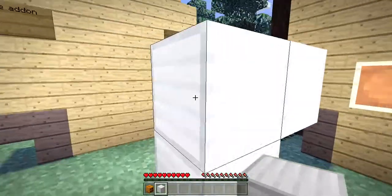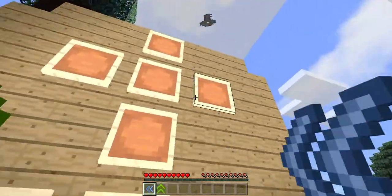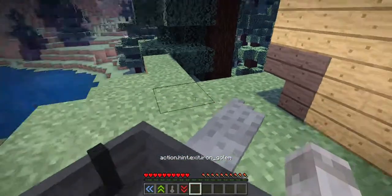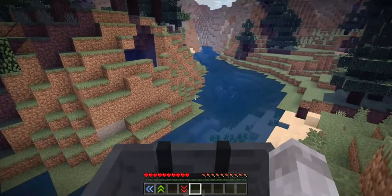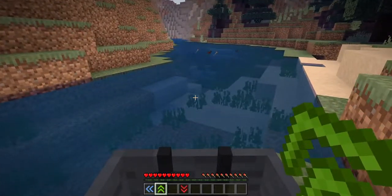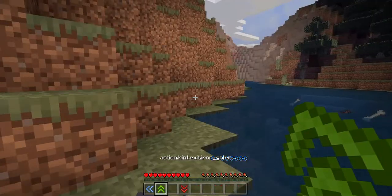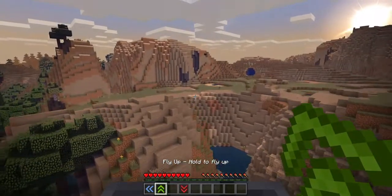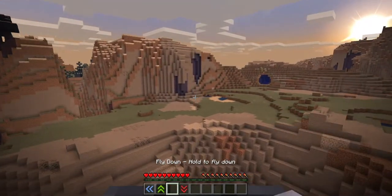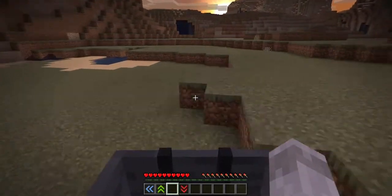Oh there it is! First thing: you need to sit in it and press E. Slot one. Double speed — you just press forward. Hold to fly up. There we go — it's a pretty cool plane. Then you can go down as well. It's a pretty fast car — I mean plane.